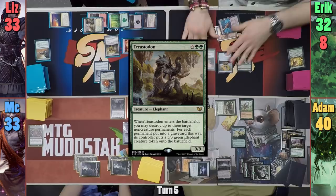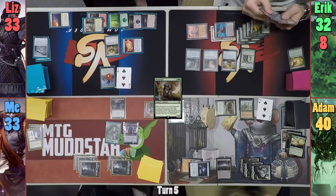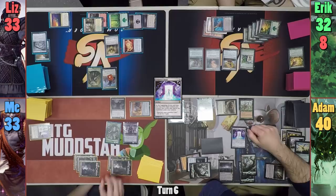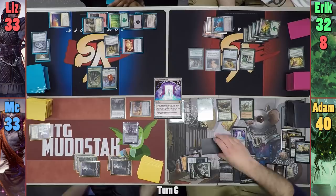Eric plays a Forest and the Horn triggers, letting him draw. Eric then taps out to cast a Terastodon, targeting the Flail, Assault Formation, and Ivory Tower, and I hand out some Elephant tokens. Adam plays a Bojuka Bog for his land for turn, exiling my graveyard as it enters. He then casts a Conjurer's Closet before moving to combat. Adam swings the Spinner at me, which I chump with my Elephant token. At the end of his turn, Adam flickers the Spinner with his Closet trigger and passes.